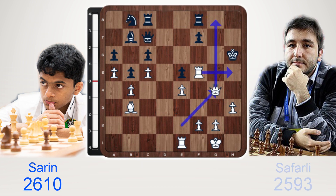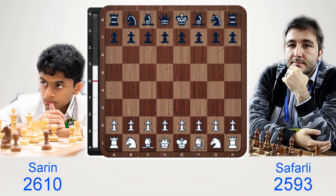The game is rated 2610 versus 2593. The game began e4, e5, knight f3, knight c6, bishop b5. We have a Spanish.